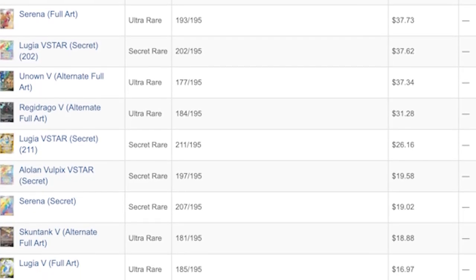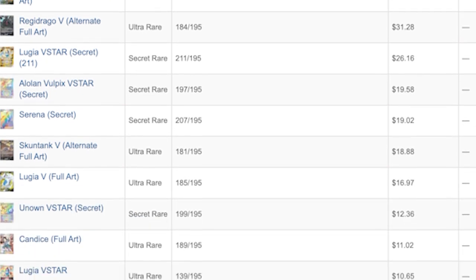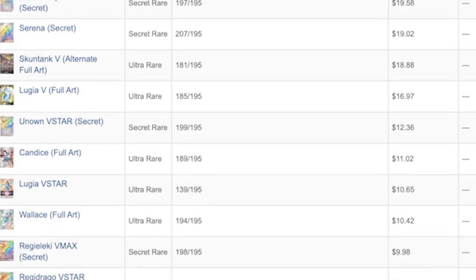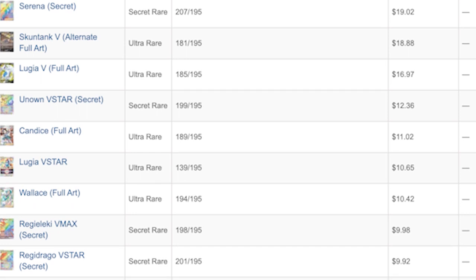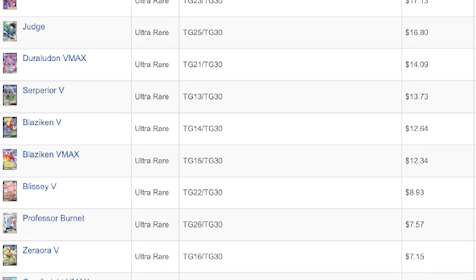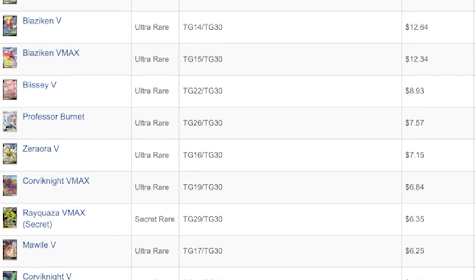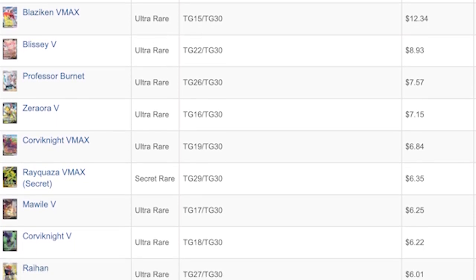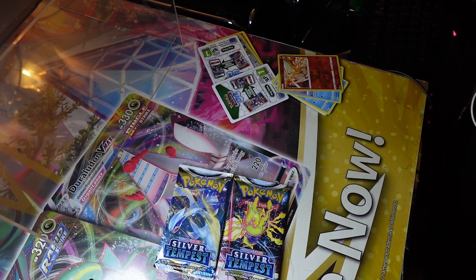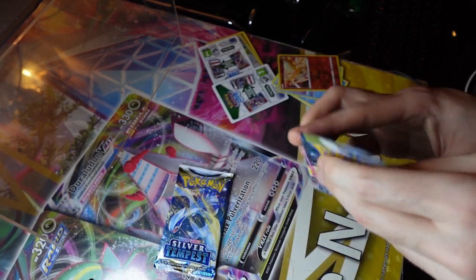In terms of Silver Tempest, the high value there, we have the Lugia V - the Alternative Full Art - at $188.94, with the Unown V Alternative Full Art being at $39.80. For the Trainer Gallery, we got $42.11 for the Rayquaza VMAX. And the Friends in Galar Ultra Rare being at $19.00. So we got some really valuable cards in that set that are still very attractive today.